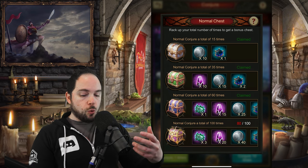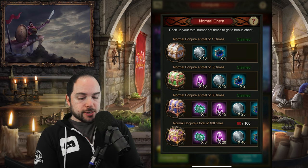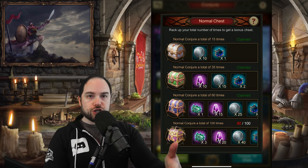You get tiered rewards just for Conjuring, which is pretty cool. For example, once you have normal Conjured 60 times, you start to get a bunch of rewards. Some of these rewards, like artifact fragment chests, are just going to show up in your pack. You open them up and that's it.